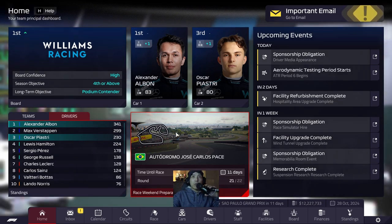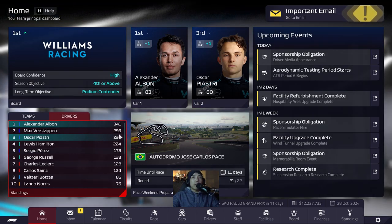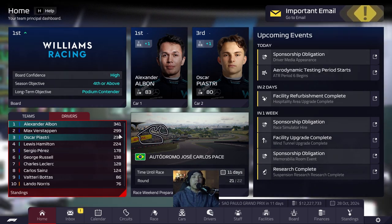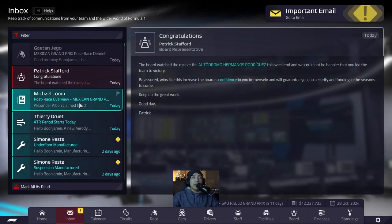Welcome back to round 21 of our Williams playthrough of F1 Manager 2022. This might ultimately be the deciding race - we just need to finish at least P6 to secure the World Drivers Championship, since the final race won't have double points. We are currently 42 points ahead of Max Verstappen. We've already wrapped up the Constructors Championship, now 106 points ahead of Red Bull.